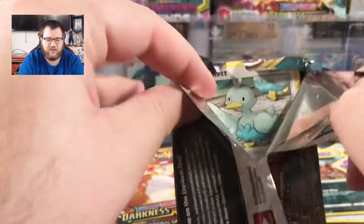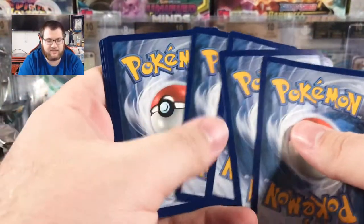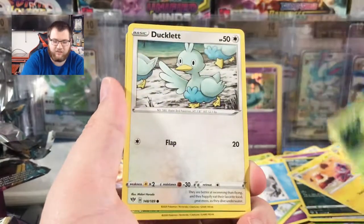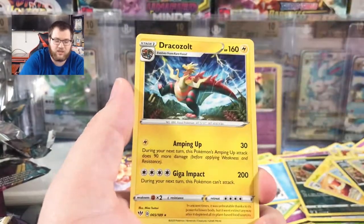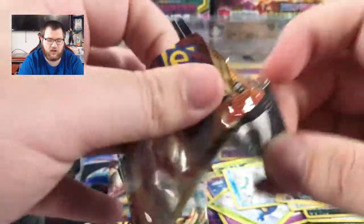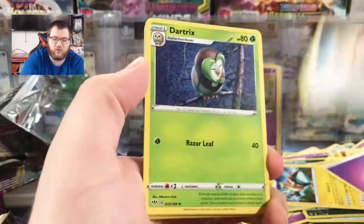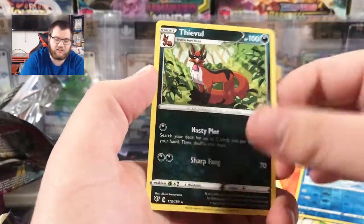Two more Darkness Ablaze packs up next. At some point the odds are better and better for us to finally pull something slightly decent today — that'd be nice. Probably going to be in the Vivid Voltage pack. Cards: Flaaffy, Carnivine, Ducklett, Shelmet, Galarian Darumaka, Larvitar, Nickit the Fox, Reverse Bunnelby, Regular Rare Dracozolt. One more Darkness Ablaze pack with Charizard VMAX on the front — and we accidentally saw the cold card. Nothing good yet, but this is why I like Vivid Voltage: even if it was green in Vivid Voltage, we'd have no way of knowing if there was an Amazing Rare in there.